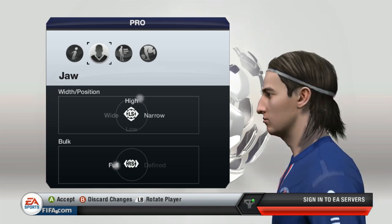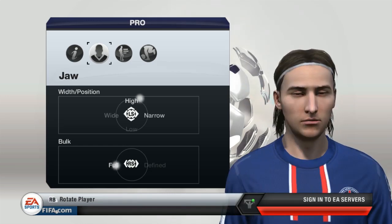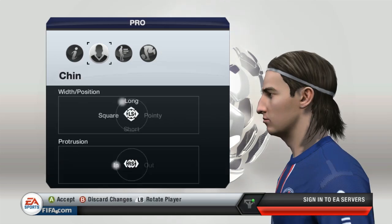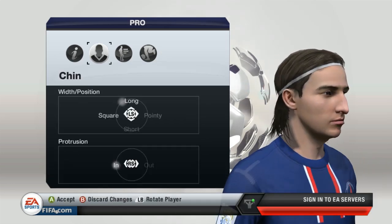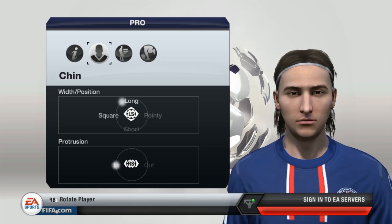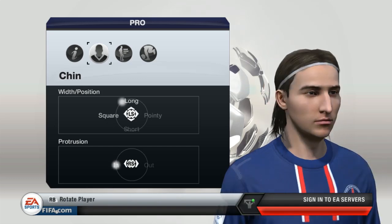The jaw needs to be very high — he's got a tremendously high jaw line — and slightly narrow, with the bulk area between the chin and neck set to full. The chin needs to be long but slightly square, and pulled in fully because he doesn't have a chin that sticks out. It's very small and pulled in like that.